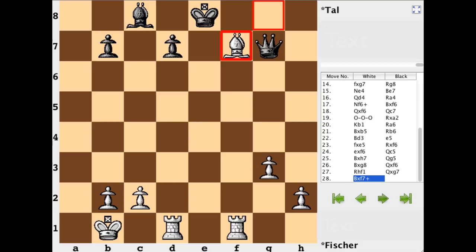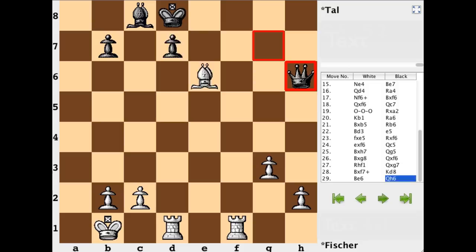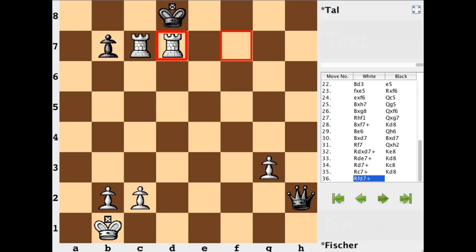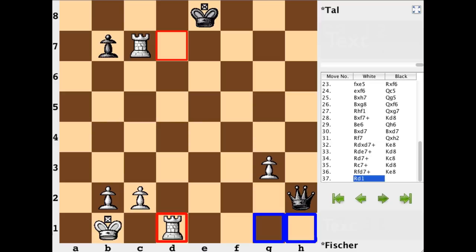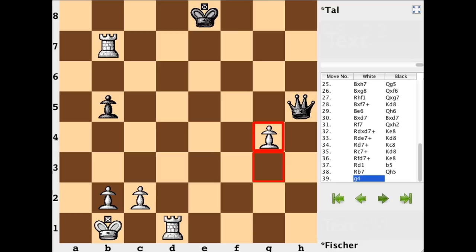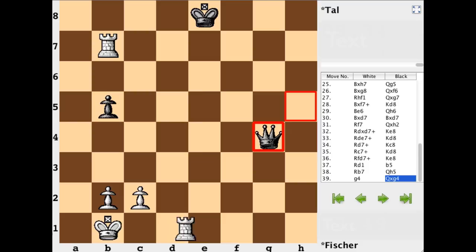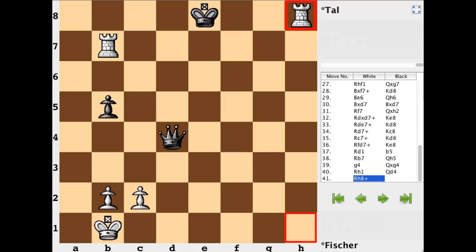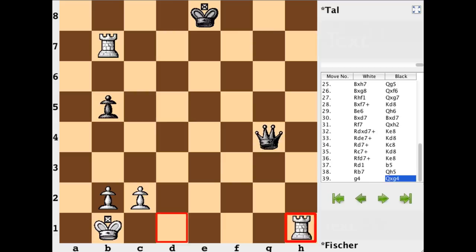Instead, after king b1 the rook comes back, bishop takes pawn, rook b6, bishop d3 — white looks to grab on h7 and then the rook. As a reply we have e5. The move Fischer played here was f takes e, allowing the queen to be captured. Rook takes queen, pawn takes rook, and there's nothing to be done about the pawn being taken and the rook being taken. Queen c5, bishop takes, queen g5, bishop takes rook — this is all pretty much forced. After the smoke clears, what we have is a very unbalanced position: two rooks versus the queen. The only thing white needs to watch out for is the potential for perpetual check, so white does well to stay coordinated.